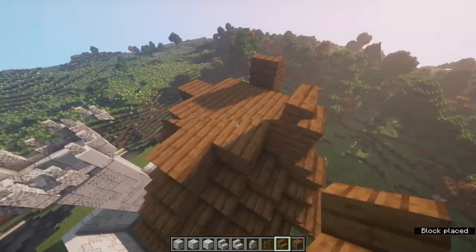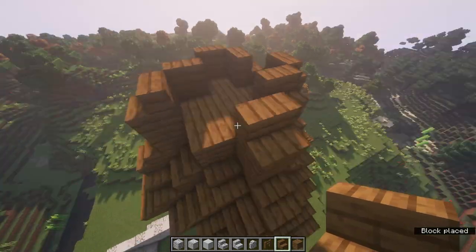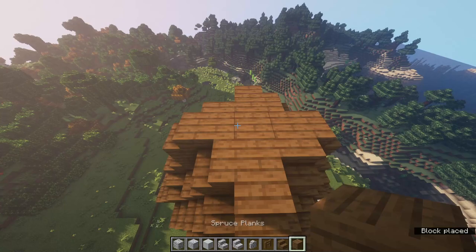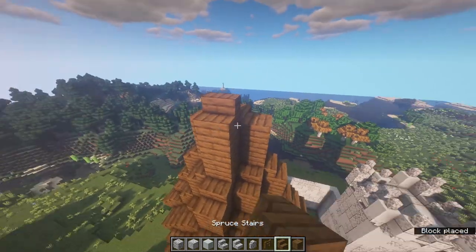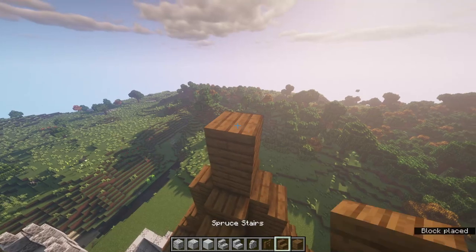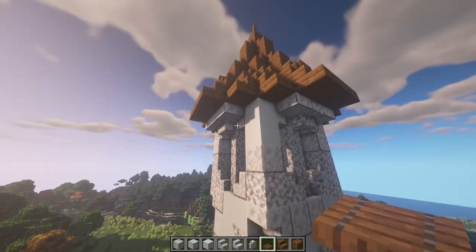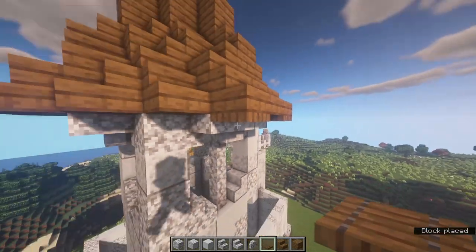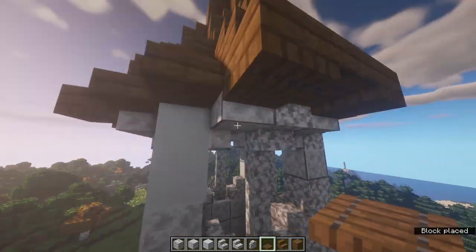Add more stairs going around, rotate them like that, then fill in these blocks. Place two blocks high and then stairs, then two more planks and cap it off with two fences. If you want, come to the underside of these bits and place some trapdoors on the corners, just to give it a bit more depth.